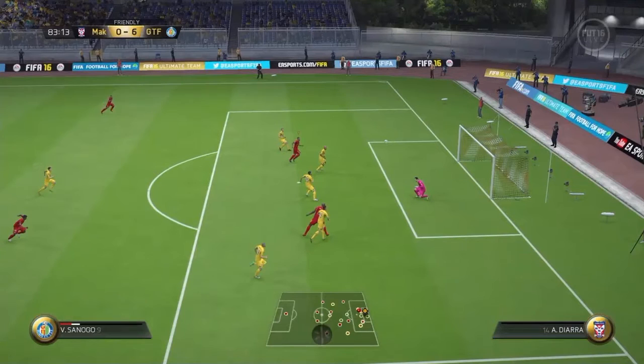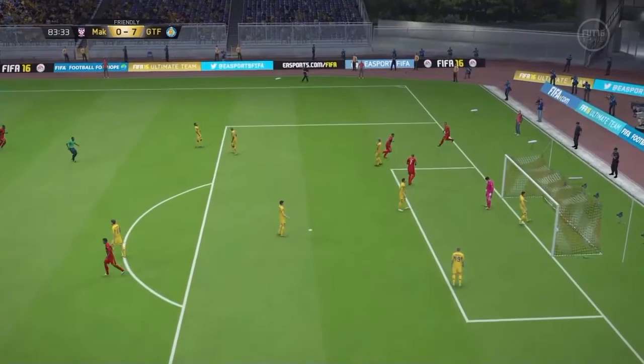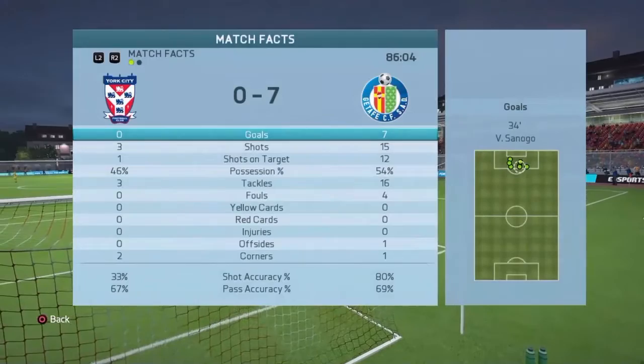Sanogo scored to make it 7-0, looping it over the goalkeeper with a cheeky wee chip. With 4 minutes to go, Maca City's player had had enough and rage quit — so I got an extra upgrade point for that as well. Final score: 7-0. 817 coins into the bank.